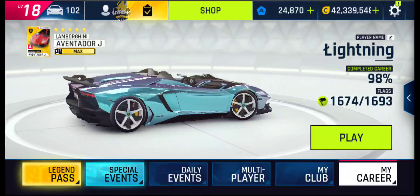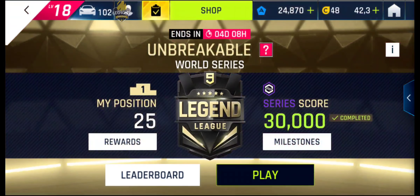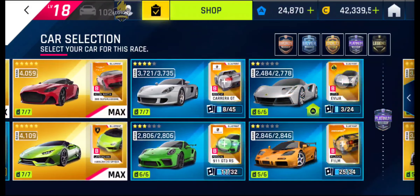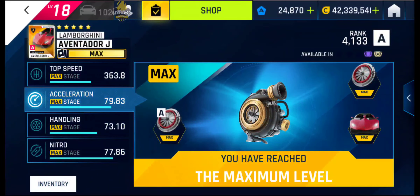Hello everyone, welcome back to my channel. Today's review is about the Aventador J. This is a good Class A car — it is very nicely balanced with good handling and good nitro efficiency. Looking at the stats, this is a gold car requiring about 12 apexes to make it gold. The acceleration is 79, which is pretty decent, and the top speed is 378 with nitro.